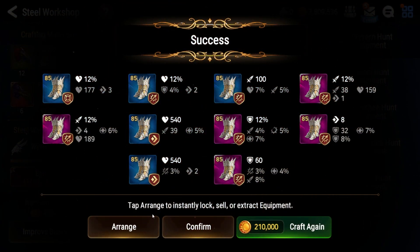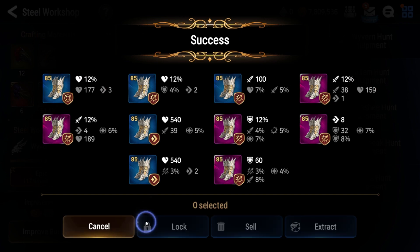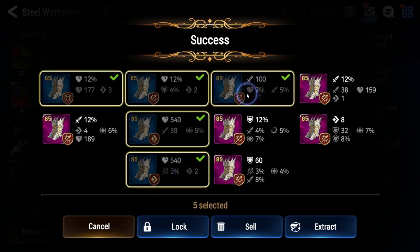For blue gear, I either extract it or sell it depending on what I need — I need gold right now, so I'll sell everything. Purple gear works the same way; I never keep blue gear, though that's up to you. This first piece is garbage — it has one speed, two flat stats, and attack percentage on boots, which we don't really want. The piece right below it is quite interesting: it has speed as the main stat, which is one of the best pieces in the game. It has two decent synergizing subs.